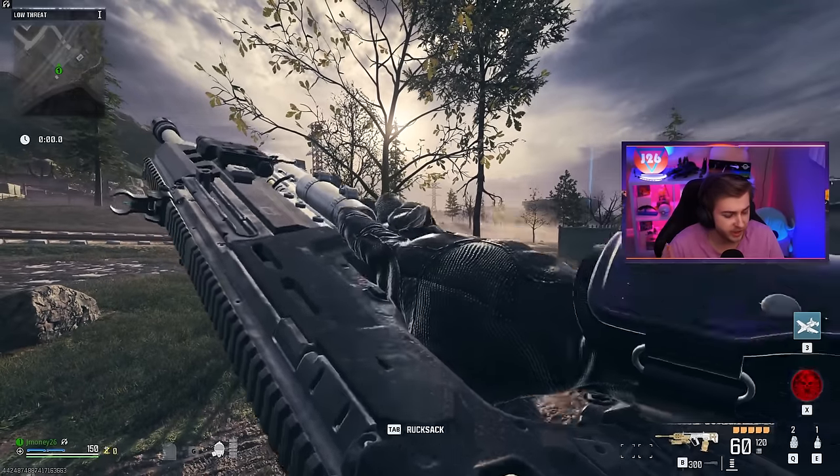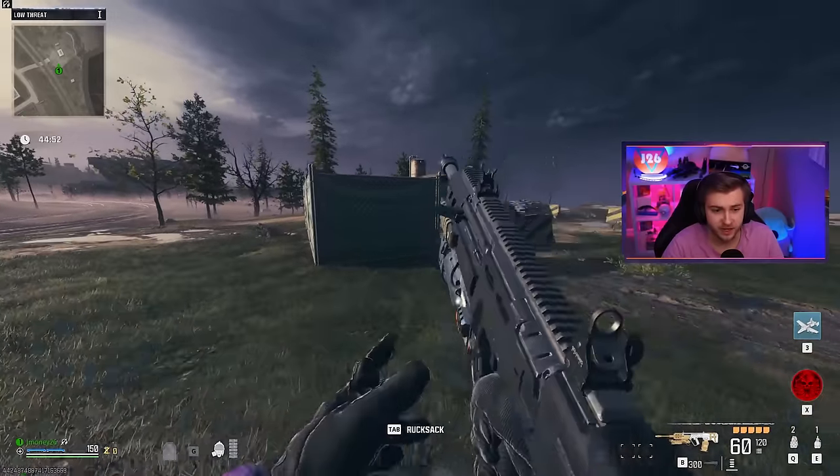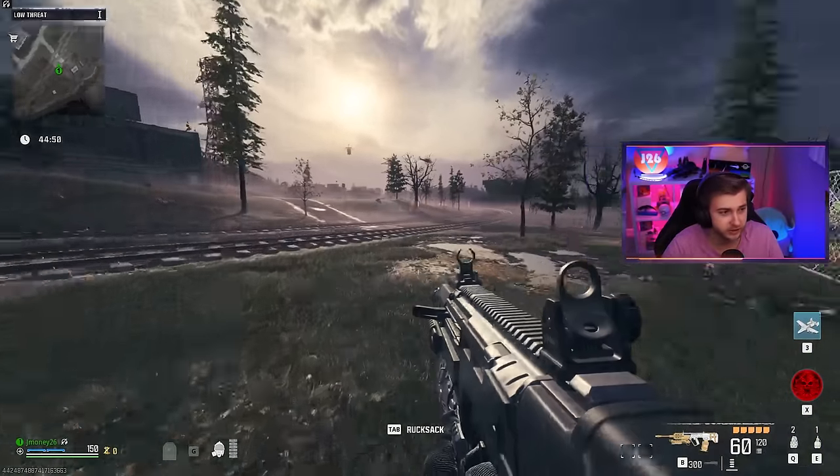They added a flamethrower to MW3, so we're going to test it out in Zombies. We might as well get the camos for the gun it's attached to as well. The flamethrower is attached to a weapon as an underbarrel attachment, and I decided to throw it on the Ram 7, which is the new assault rifle added this season.